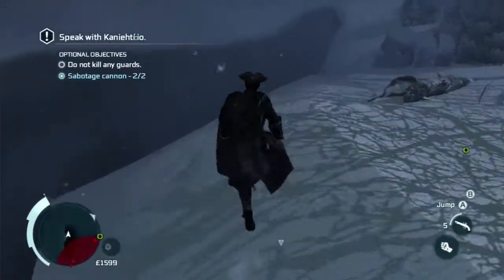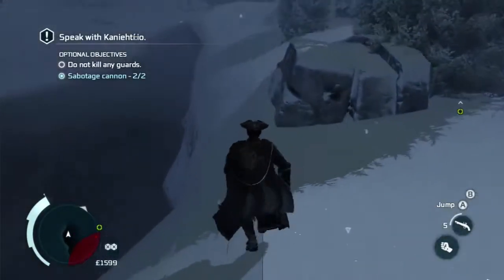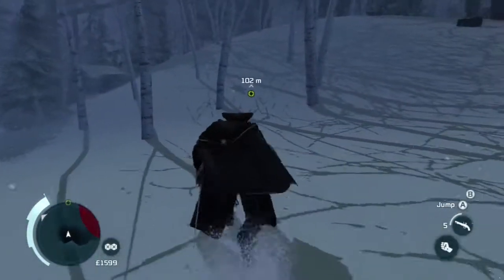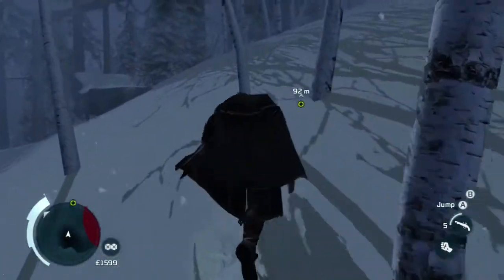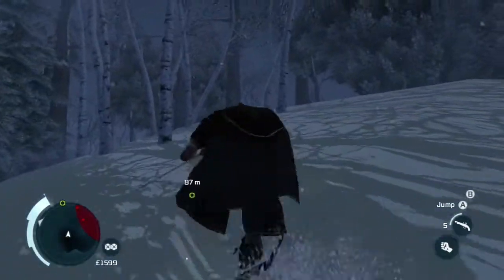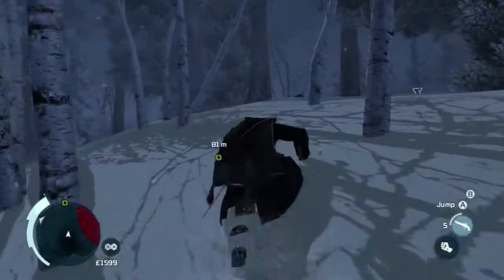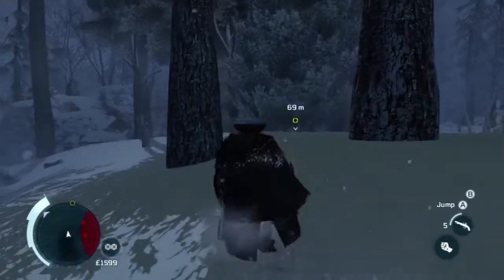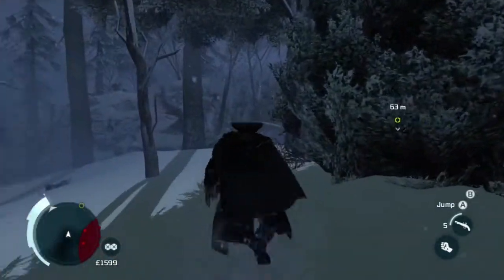Just keep on running until you're out of the restricted area and it shouldn't be a problem. You will get spotted obviously, but he will not recognize you as long as you run away quickly enough. That's kind of a weird part of the mission, but it's the only way to easily leave the fort. Then go ahead and run back to your friend, which will be the end of the mission. That's pretty much how you get full synchronization for this mission.